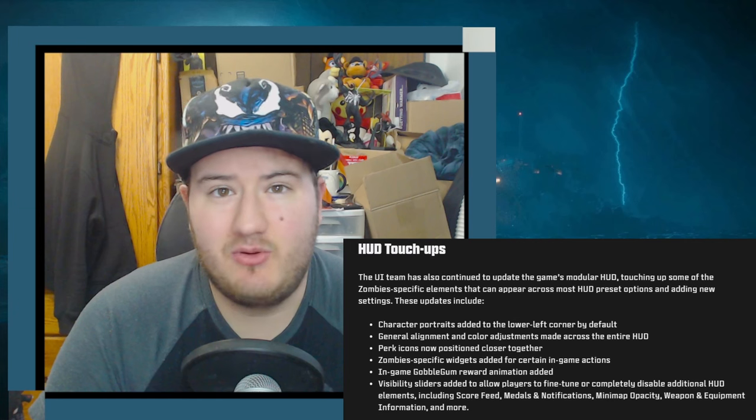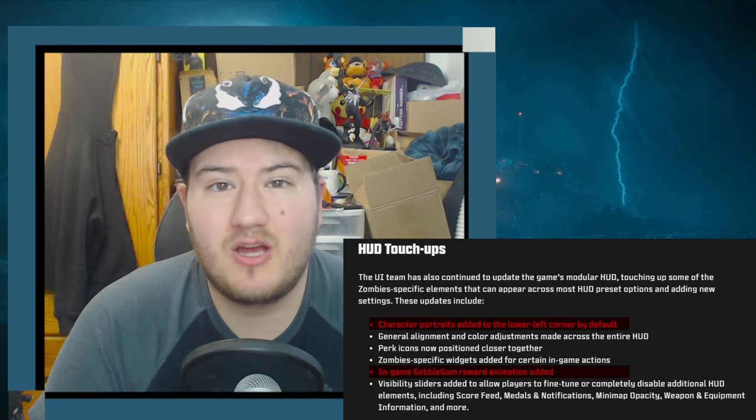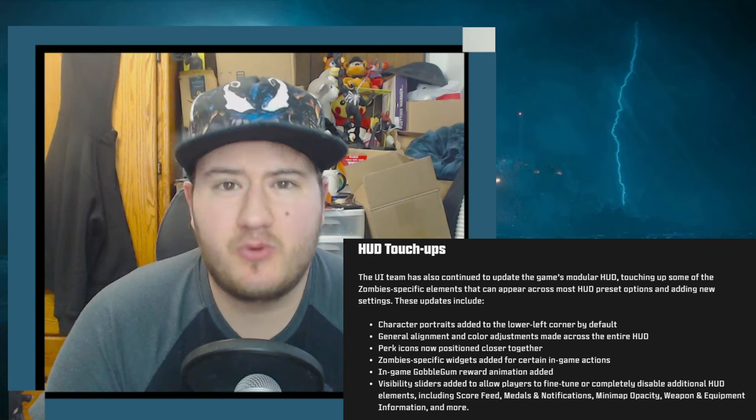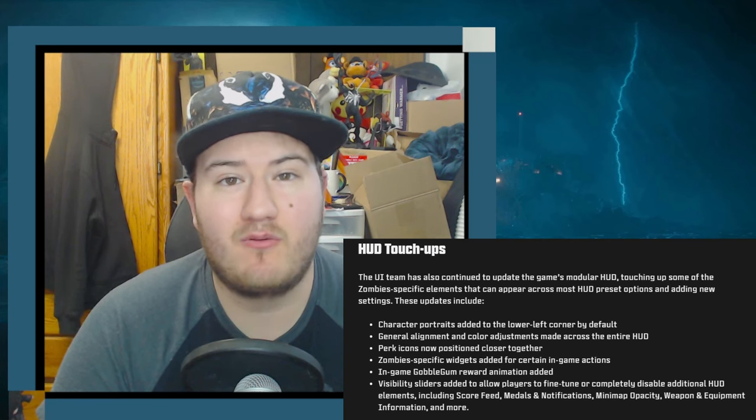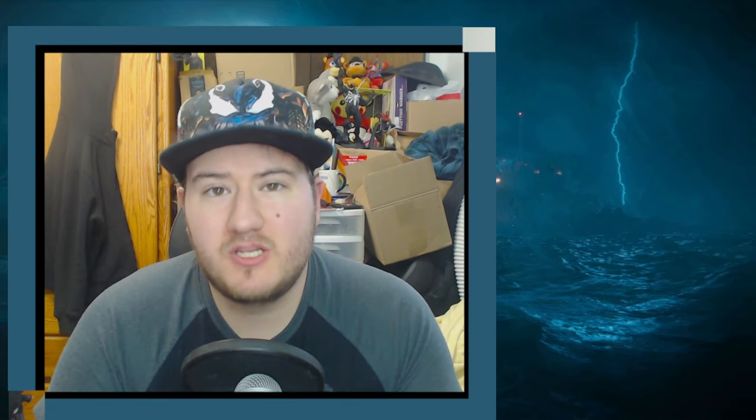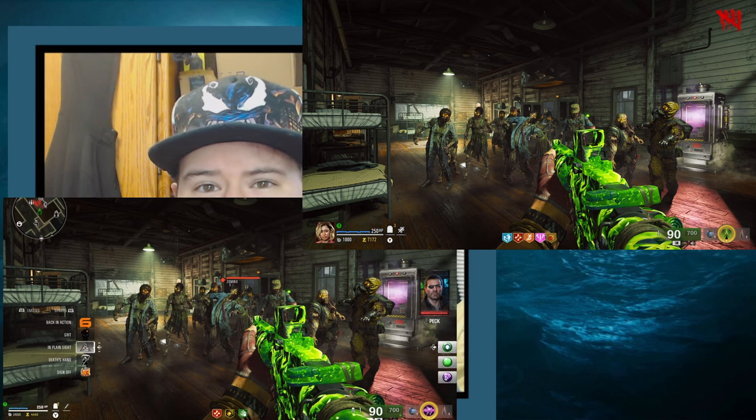Treyarch has taken more than just Liberty Falls into account with a redesign of the HUD, the other most requested change. This image is a list of changes they claim to have made, most notably character portraits and gobblegum reward animations being added. Otherwise, it's pretty much exactly what I said last week, with a general tightening of the UI. That said, they have added sliders to reduce or even remove certain elements of the HUD or game overall. It's not quite the customization we were expecting, and I don't exactly blame people for feeling a little lied to, after expecting to be able to completely customize certain features and elements of their UI.